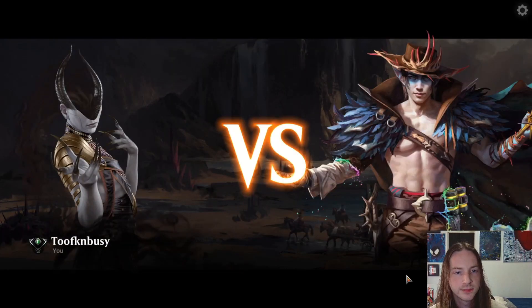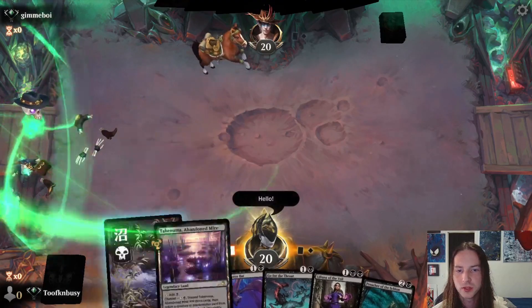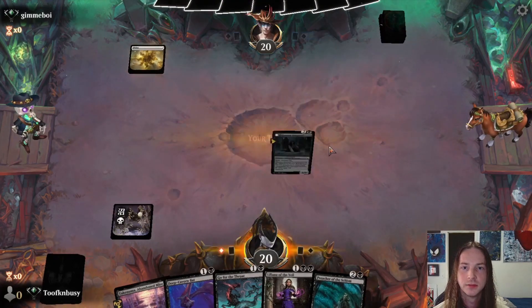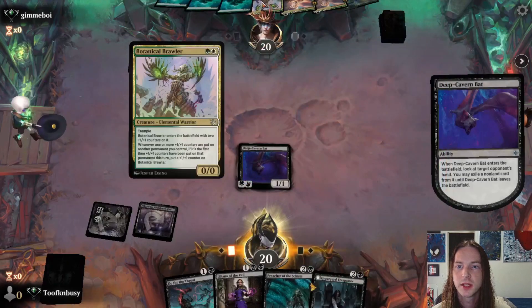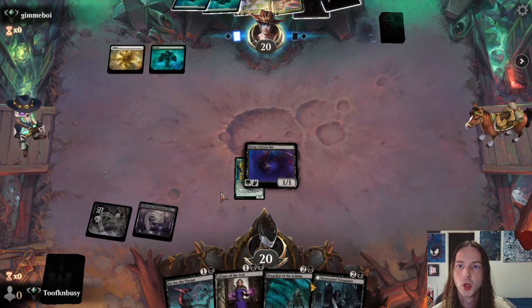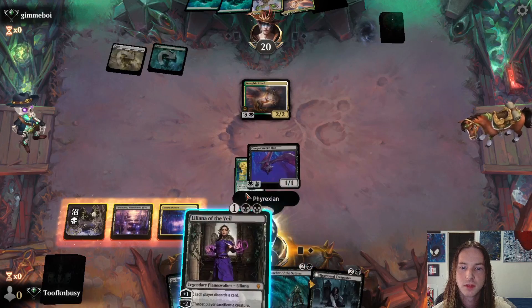Gimme Boy, what is good? We go first, the hand sucks. Keep six, get rid of the Liliana. Hello opponent, drop a swamp and end the turn. Drop that land, get the Deep Cavern Bat on board. Oh my goodness, get rid of the Gallagreeter. He's going to play a little Seraphic Steed. We're going to name Phyrexian on Cavern, get down Liliana.